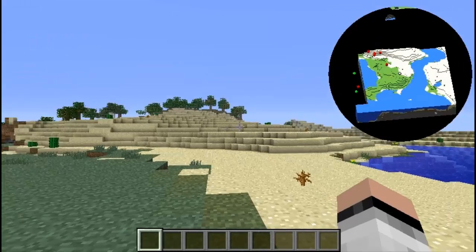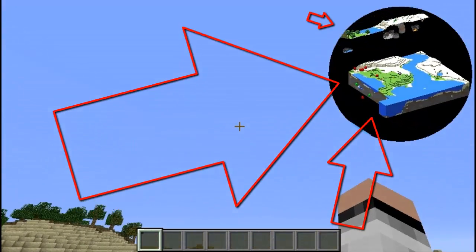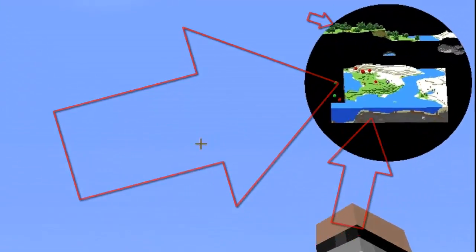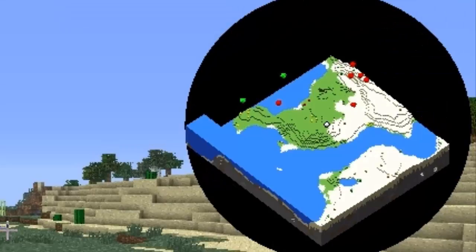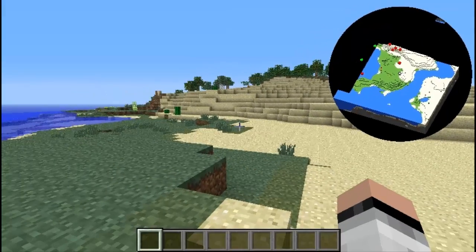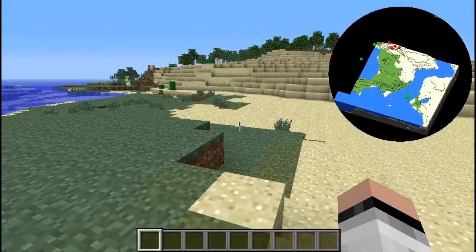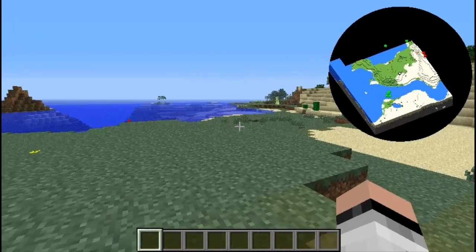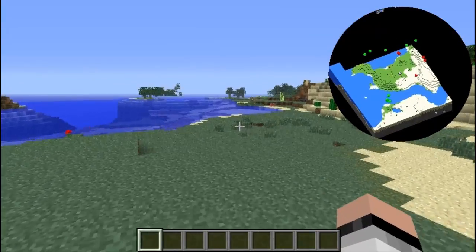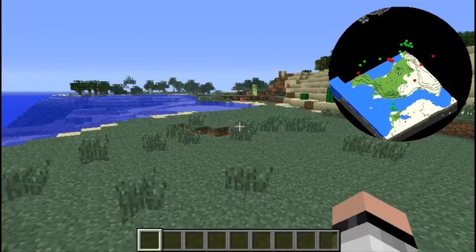If you notice at the top right corner, you should see a super huge circle, and in that circle is a 3D map. When I turn my character, it rotates the screen — that's the 3D Radar mod. You'll notice some red dots, which means there are enemies underneath the ground or above. Those red dots indicate enemies, and the green dots indicate non-hostile mobs.